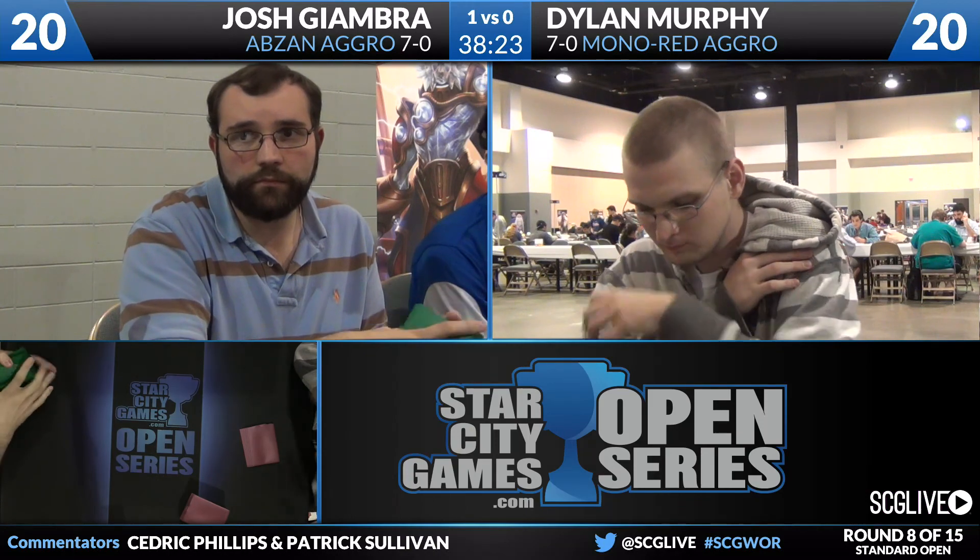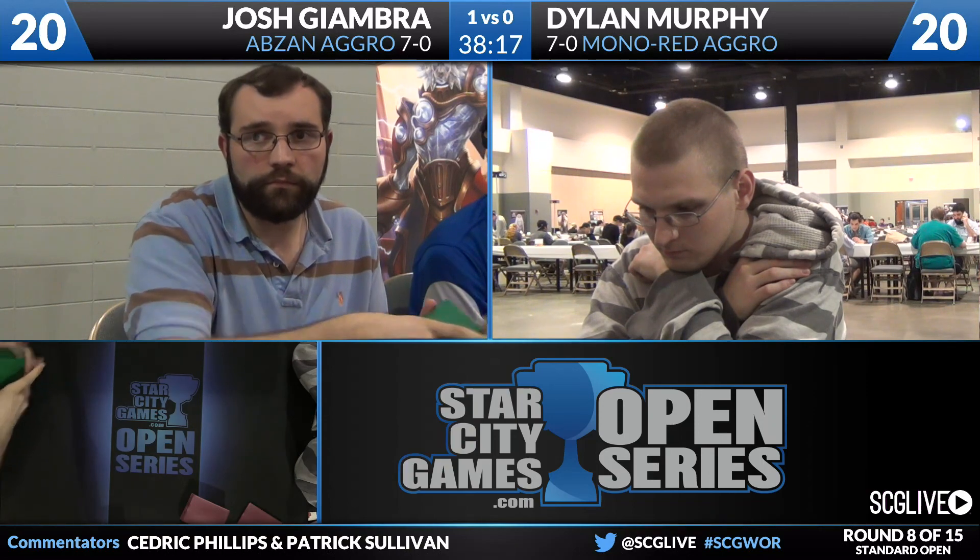That last game was fairly ugly. We'll see if these Roasts and other sideboard cards can help Dylan out. Being on the play is also a big deal. Red always wants to be on the play — especially against Hangerback Walker. When you're on the play, you can often get them to a spot where they play it on turn two and it just has to block. On the draw, they can activate it or kill your two-drop and leave Hangerback Walker left over, which is a lot harder to manage.